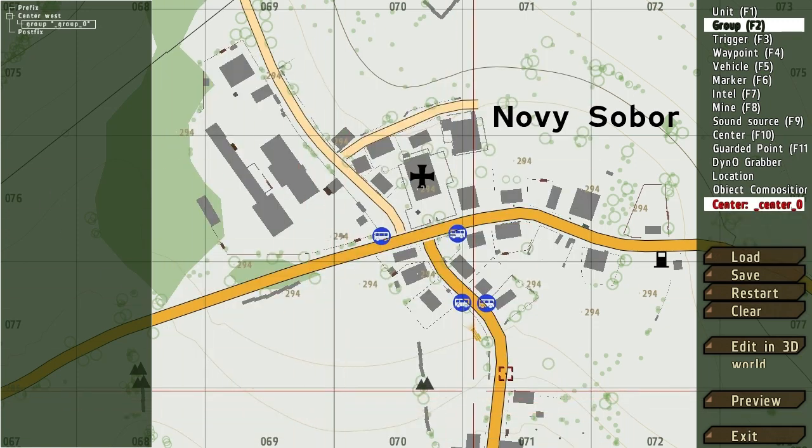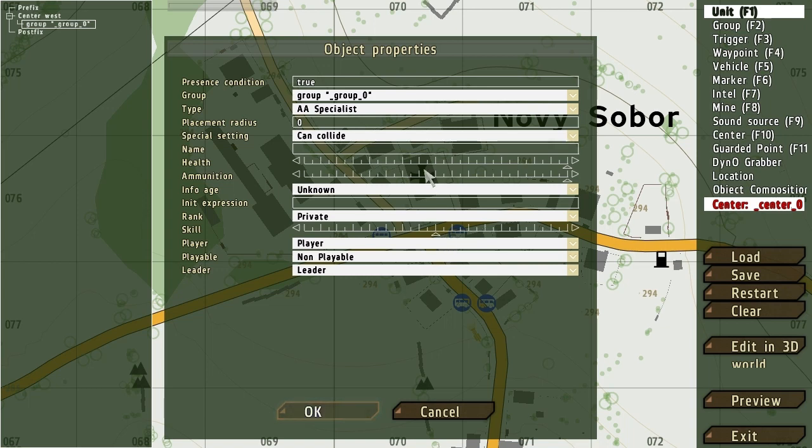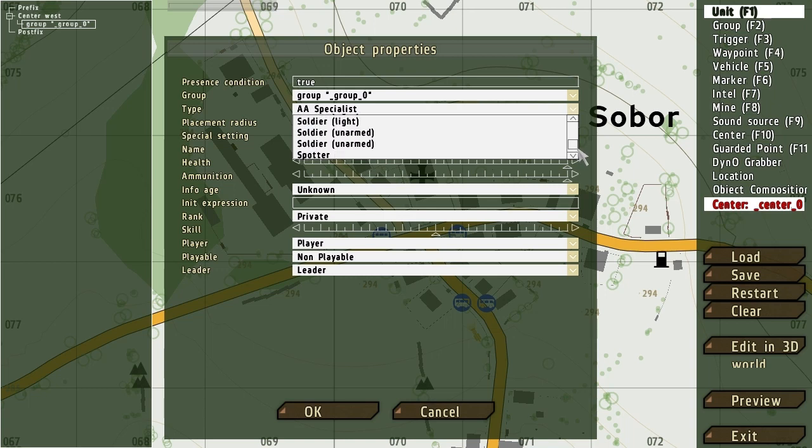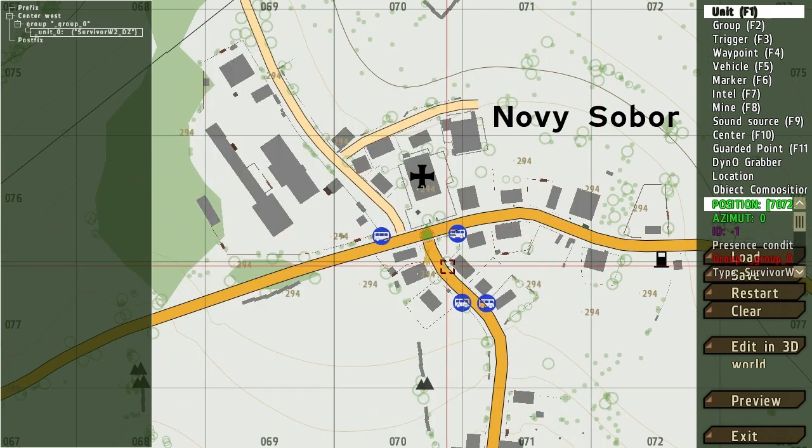Now finally we can set a Unit. A unit is going to be a soldier, a survivor, or any of that kind of stuff. Hit F1 and now it does matter where you double-click, so let's double-click here in the middle of this road. A new unit will be created — we're not going to worry about all the options just yet. For now, scroll down and choose Survivor as the type. Note that one of the survivors is an invisible model, so if your character spawns and you can't see them in third-person view, go back and change the type. Make sure the Player option is set to Player and the Playable option is set to Playable. After checking that, hit OK — your first unit is set. Hit Preview on the right side and you can get in game and start playing around.